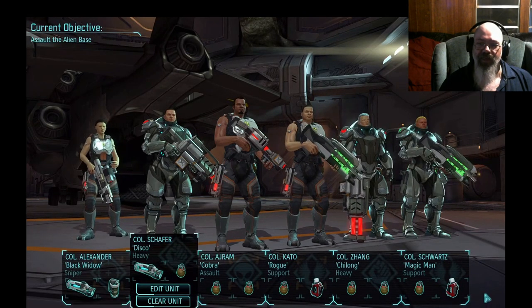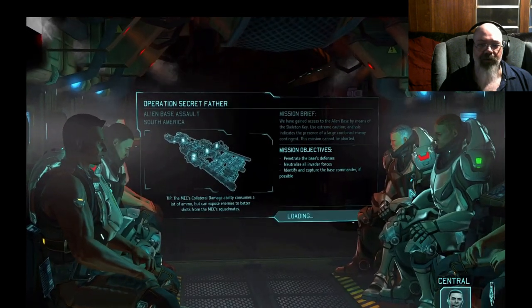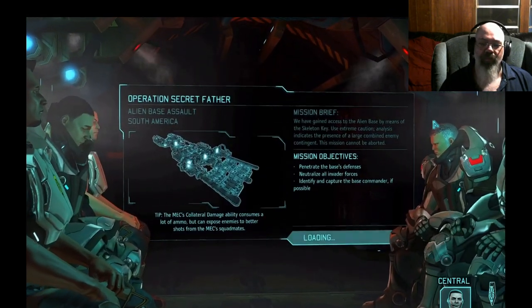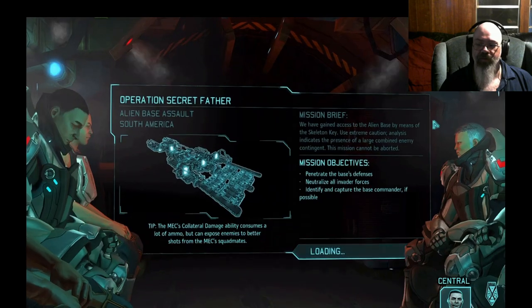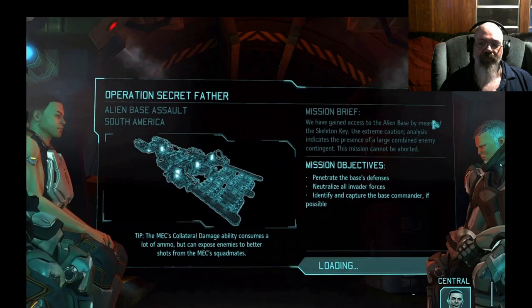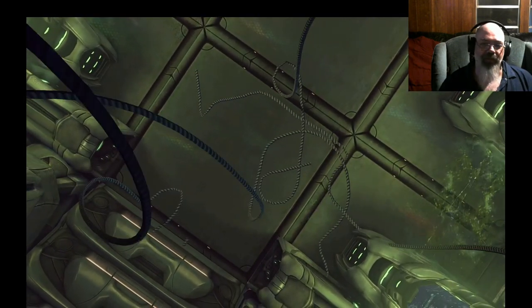Alright, big old alien base, let's do this. The skeleton key from engineering should allow us to breach the alien compound. We've only got one chance to make this work though, so let's make sure we do it right. It's a big base, Bradford.